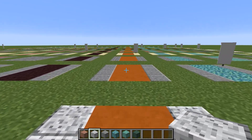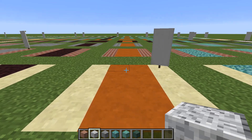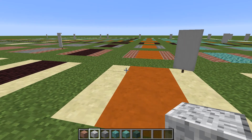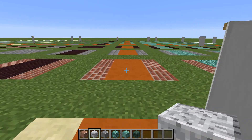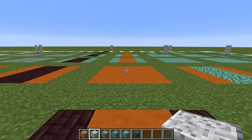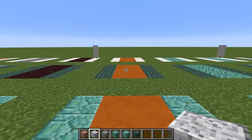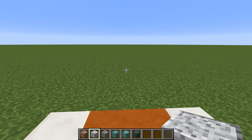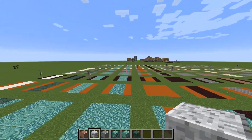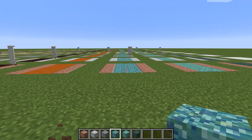I really only saw one combination that stood out and looked nice with red sandstone, which was a red sandstone pathway bordered by regular old sandstone. We'll walk this one out to the end.